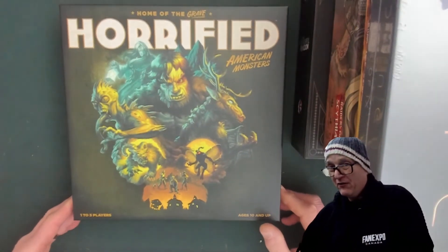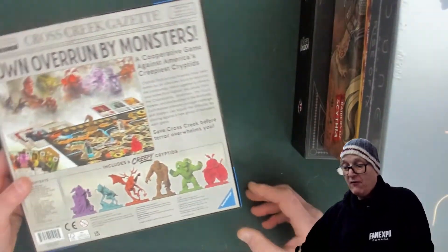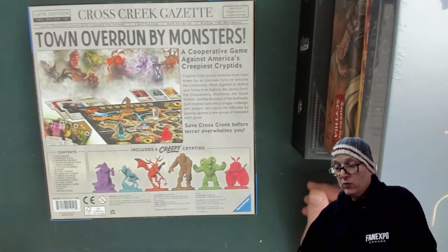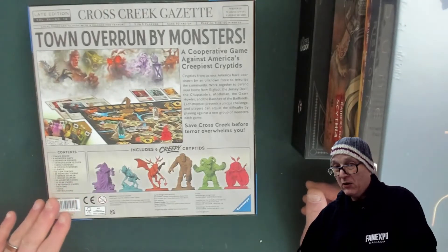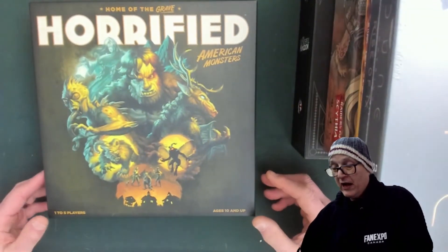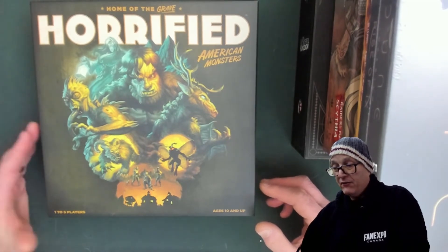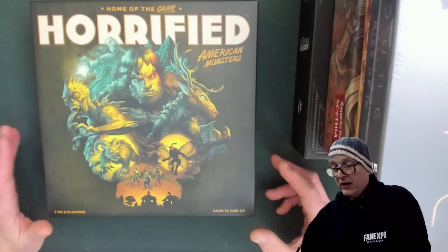Next — I've been looking forward to this. It just came in; it was a pre-order from a billion years ago. Horrified: American Monsters. We had to wait until it cleared the Target six-month exclusive. One to five players, ages 10 and up. If you've played Horrified, this game offers all of the same stuff except now we're talking about American monsters such as the Chupacabra or the Mothman. We're going to be playing this on the table and I'll show you how it plays, probably a solo version or the two-handed version. I do have a Horrified video out there — I'll perhaps put it in the link at the end.